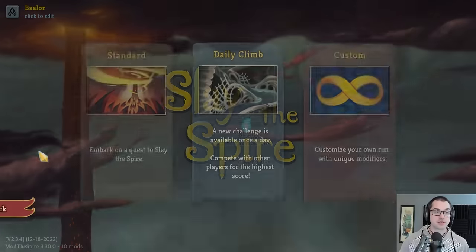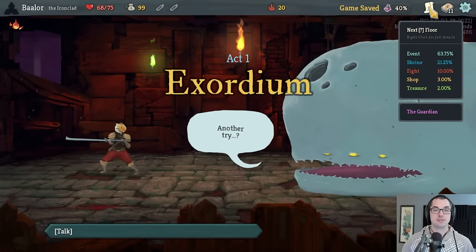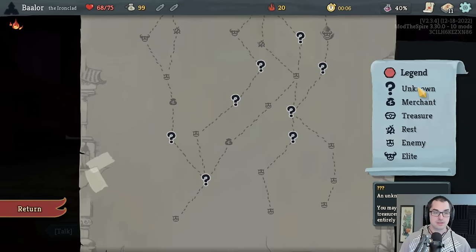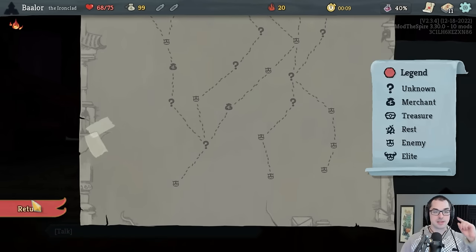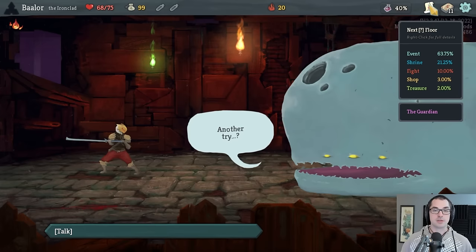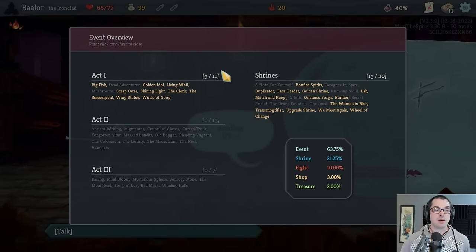To do this, we're going to start a run on Ironclad on the highest difficulty. This will be a demonstration of the event rooms of Slay the Spire — these unknown nodes. To help talk about them, we've got a couple of mods in play. The first is called Info Mod, made by community member OJB. This mod lets me see all the events in the game, broken down by act: eleven in Act 1, thirteen in Act 2, seven in Act 3. These will each be done in a different video.